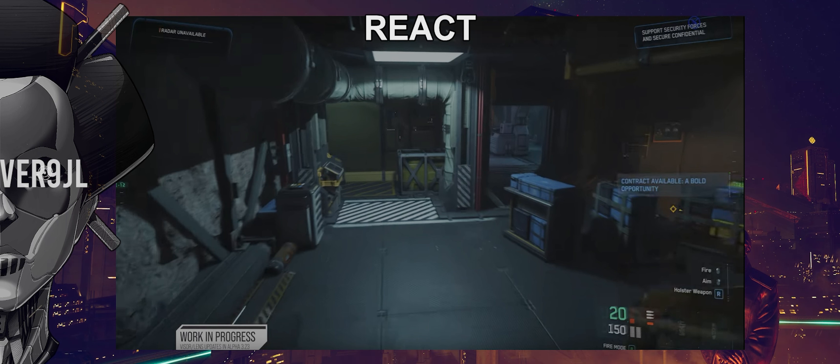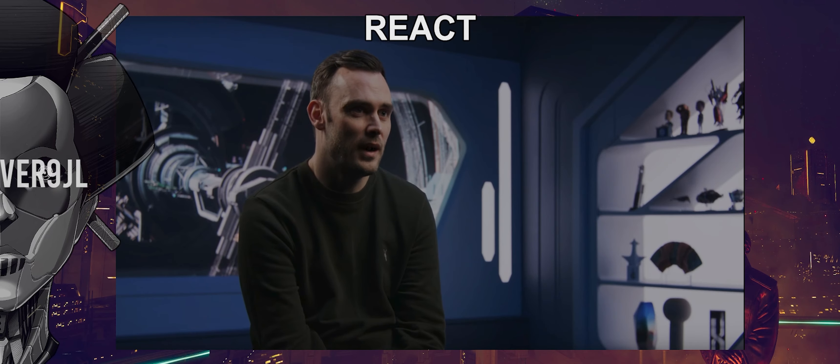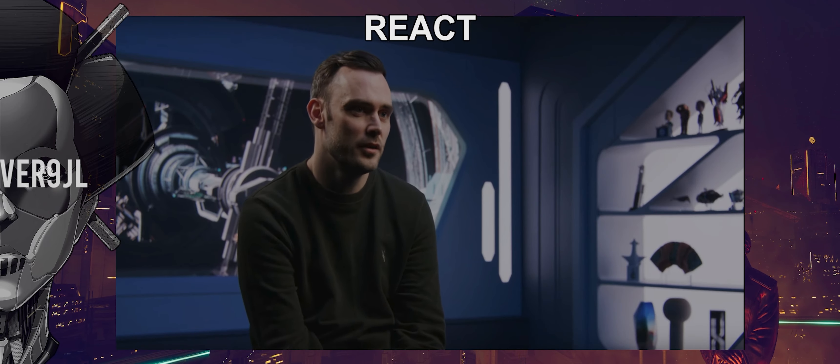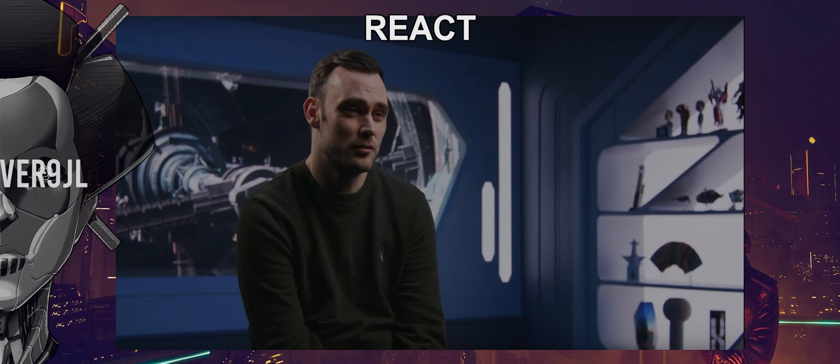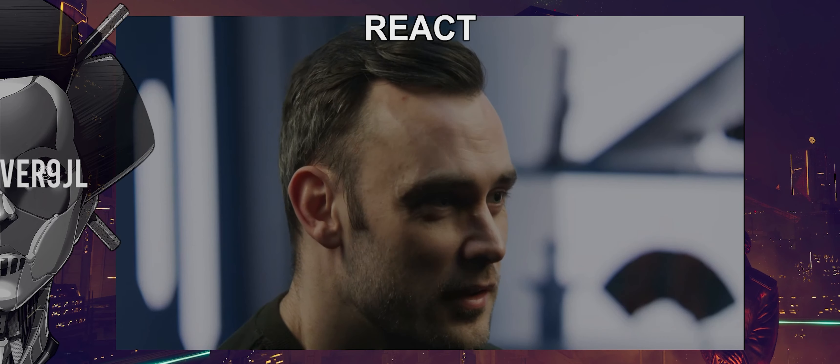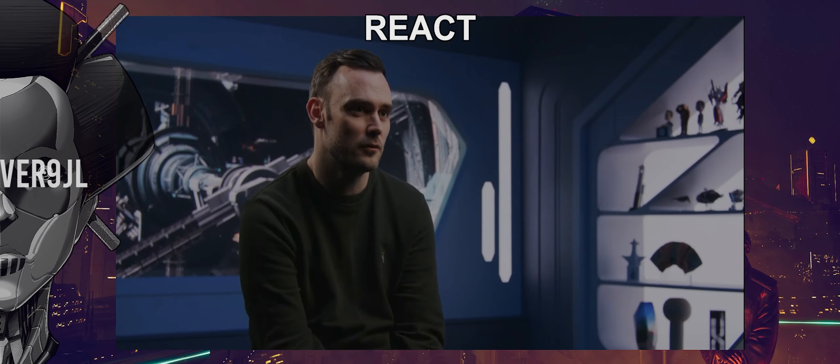The mission and objective UI has been updated — notifications animate over to the right-hand side where the new objective UI lives. It presents essentially the same information as the old objective UI but in a much nicer package. The weapon UI now shows a more detailed description of the weapon. The new visor and lens has been adapted to incorporate the new mini map — red for locked doors, green for unlocked.